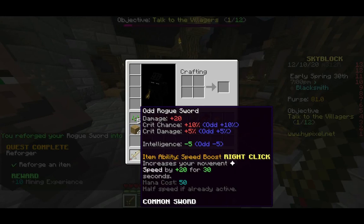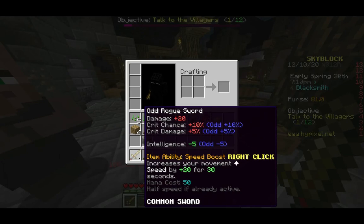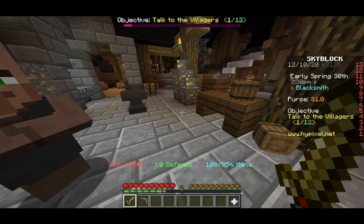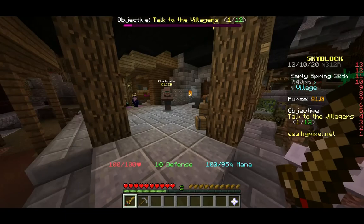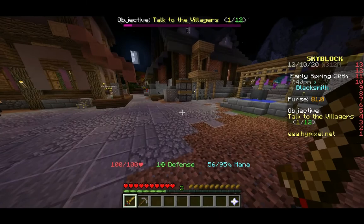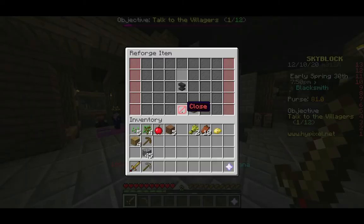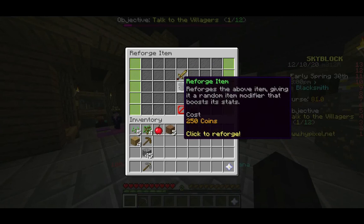That gives me the Odd reforge, which has bonuses and negatives. I have 10% extra crit chance and 5% extra crit damage, so I'm 10% more likely to get a critical hit and it will deal 5% more damage. But I also have 5 less intelligence, which is not good for an item that uses mana — the less intelligence you have, the less mana you have. So I have 5 less mana, which means I can't use the ability twice in a row anymore. That's not a great reforge for this, so I'm going to see if I can reforge it again — 250 coins. I cannot afford that.